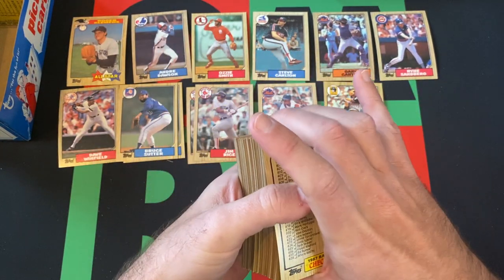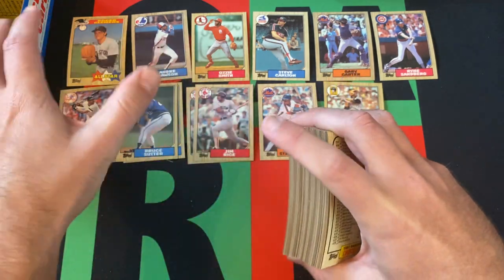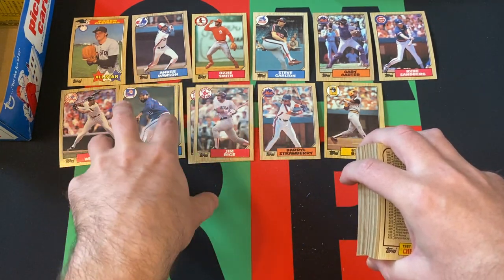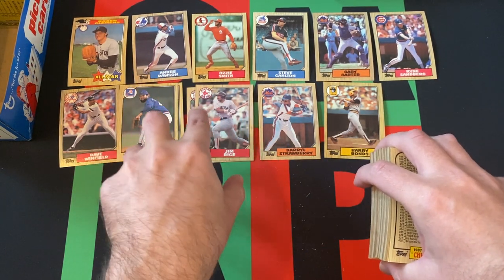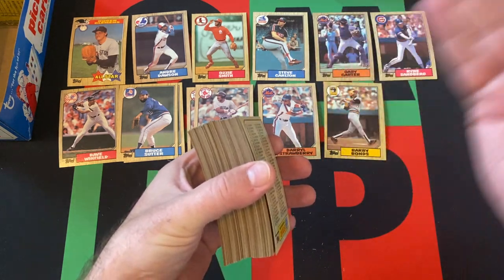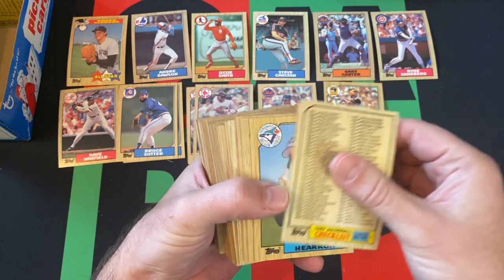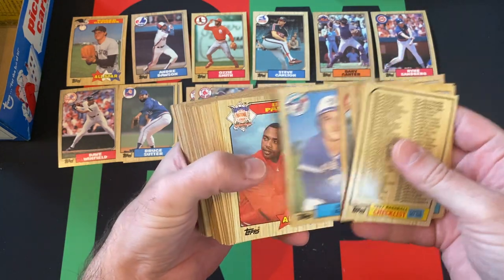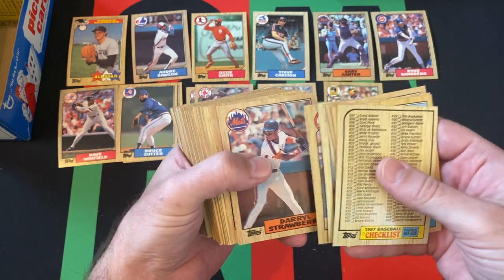Generally speaking, I've found that in these boxes you'll get the same run of cards multiple times. Which is fine if we get another Barry Bonds, but what I've also noticed is that they're very much cut the same — they must have just been from the same day where they were cutting the sheets, so they lined up the same way. But hopefully that's not the case. If we find another Barry Bonds, hopefully I should have remembered what the card was in front of Barry Bonds.